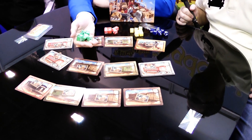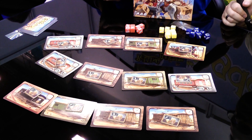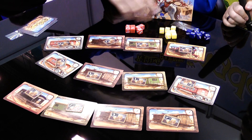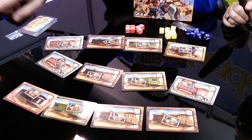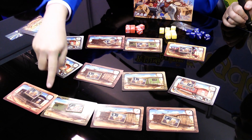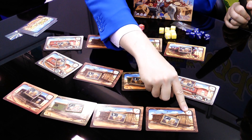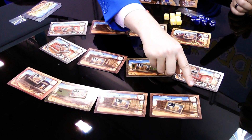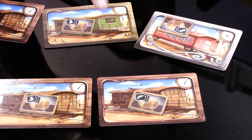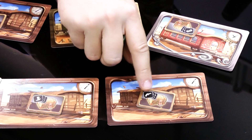In Rolling Bandits, each player gets seven dice, which are the seven bandits of their color. We will try to rob the train. If you have a very long table you can place them in a line, but you have to imagine this is a train. Your goal is to rob the wagons — to win the wagon cards, which are worth the points indicated, and also the minimum number of bandits you need to collect it. On each wagon you also have a safe.